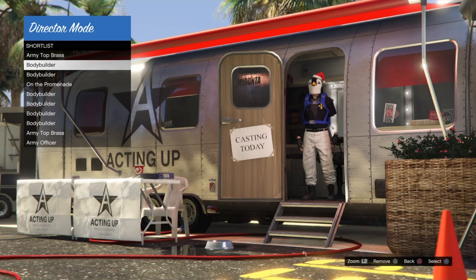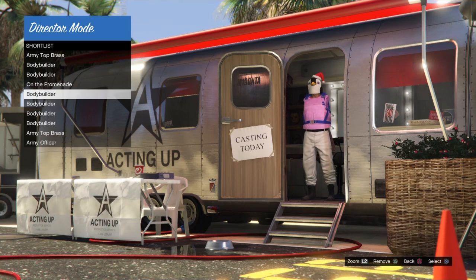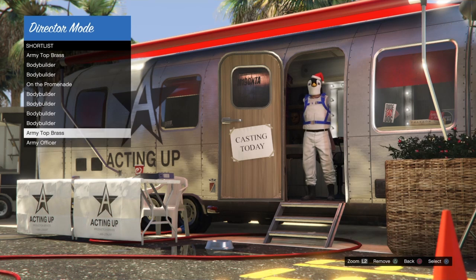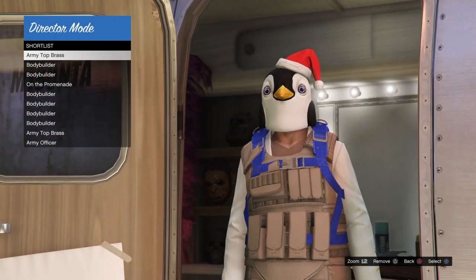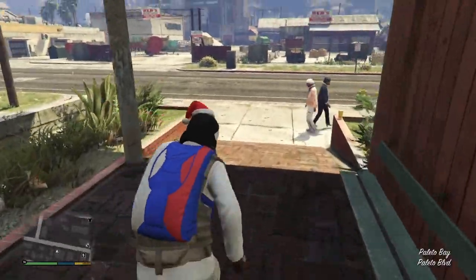Now in Director Mode, go into your shortlist and select any outfit to bring online. A lot of the times when you come back the outfits will have changed — the joggers won't change, you can always go back for joggers. Select the outfit you want, it takes you into Director Mode. From there, hold down on the d-pad and switch to any story mode character. Now in story mode, run around with the outfit on for about 20 to 30 seconds.